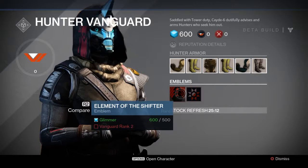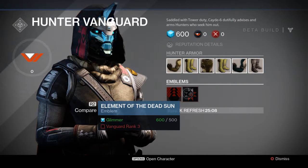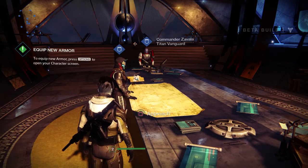You can also come back and purchase additional items if you manage to acquire Glimmer, which is the currency of Destiny.